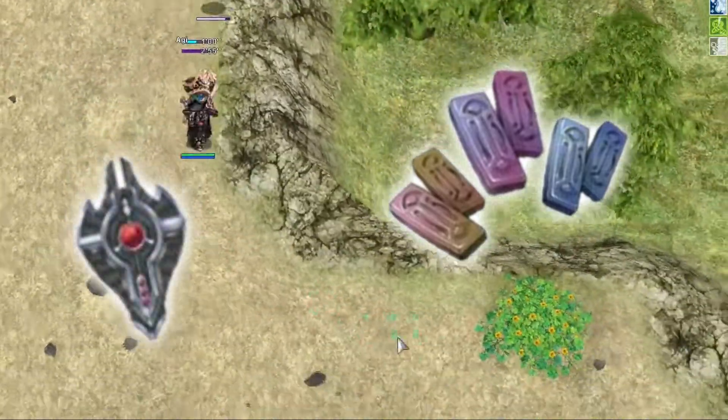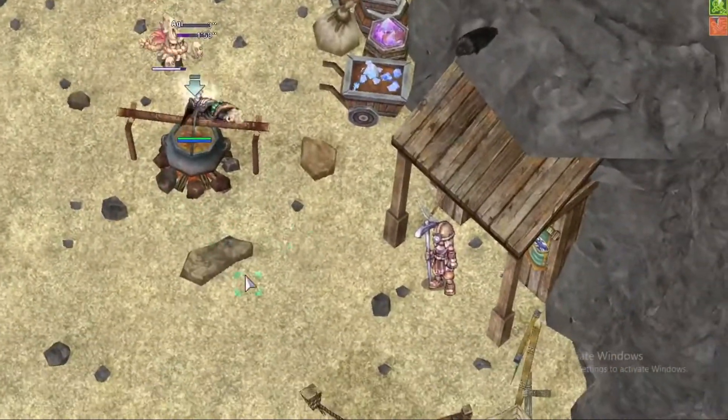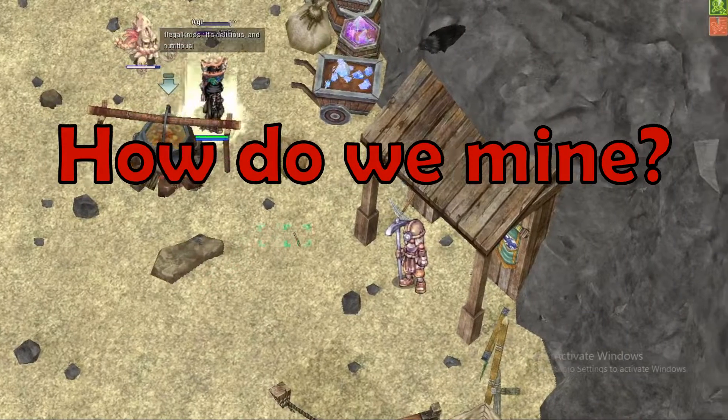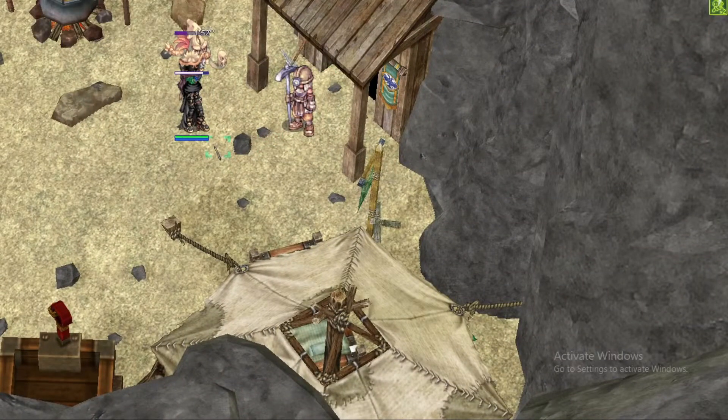Ingots are also used to clean curses off of your shadow gears when you fail refining. Now that we know what mining gives you, how do we mine? To get the mining skill,